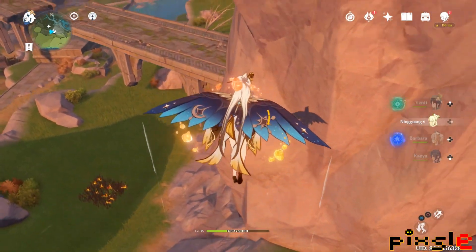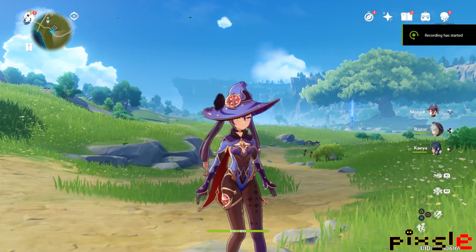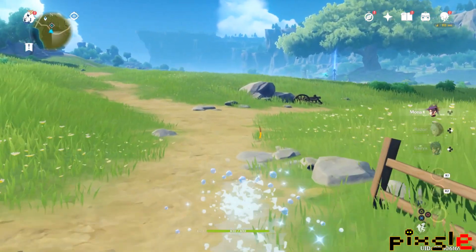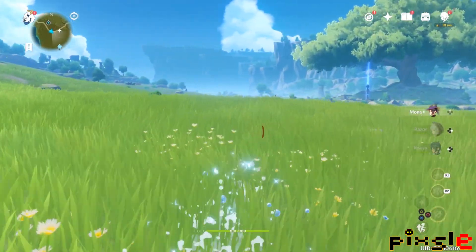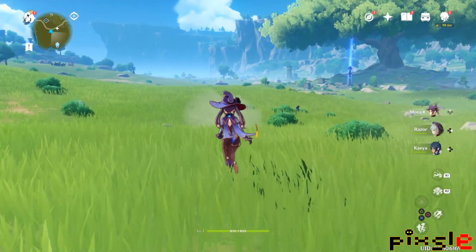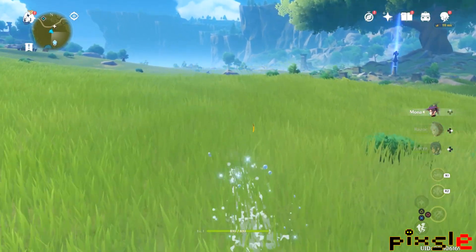Next we have the unit used for moving around and covering a lot of ground, and that is Mona. Mona has a passive skill where if you run she'll kind of turn into water and move around almost unhindered. I do feel it's faster than the usual running animation that other characters have.